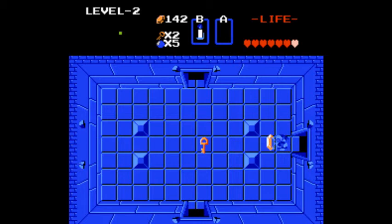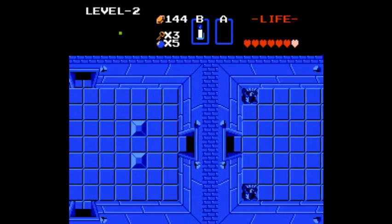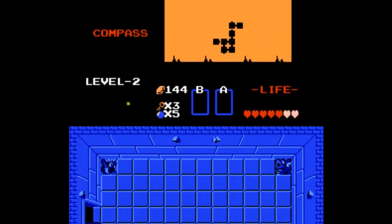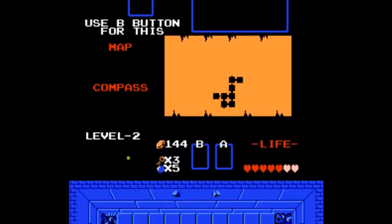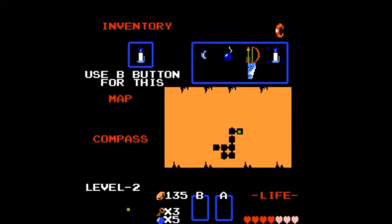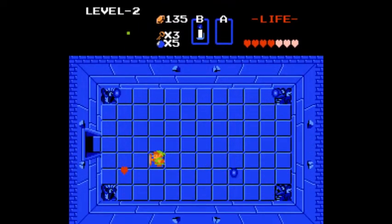I'm able to kill all four of the others with a very well-placed candle flame, and you can see the reason for that was so I could pick up a third key — so now we have three keys. In here there's another room, this time with blue Goriyas. These guys are especially tough. I'm going to kill these guys because I'll get a reward by killing them. This room is a little bit tougher because of all the little fireballs shooting around, but with a little practice you can dodge them.